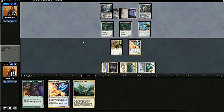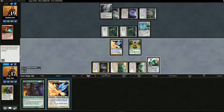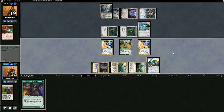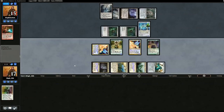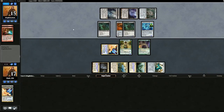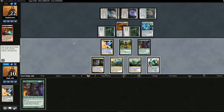Galvanic Blast — take two. We could dump our whole hand. Meddling Mage — what do we name now? Maybe Cranial Plating. Swing in, no blocks from opponent. Vial on this guy, opponent takes four. Back to opponent — Cranial Plating comes down. We take seven. They have Lifelink and go back to 22. I think they got this one. On to game two.